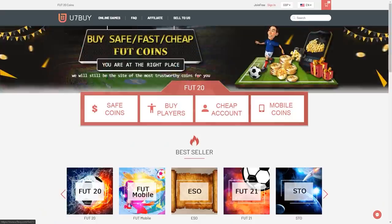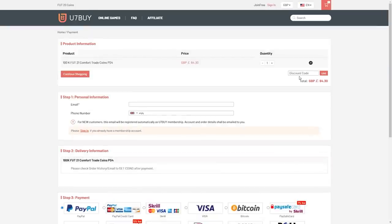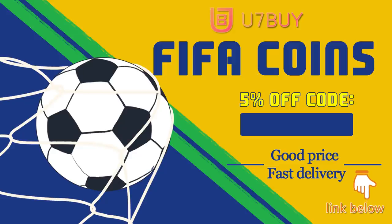If you guys need any cheap and reliable FUT coins, make sure to check out u7buy.com. They are the cheapest on the market — use code HABER to get a cheeky little discount on your coins.